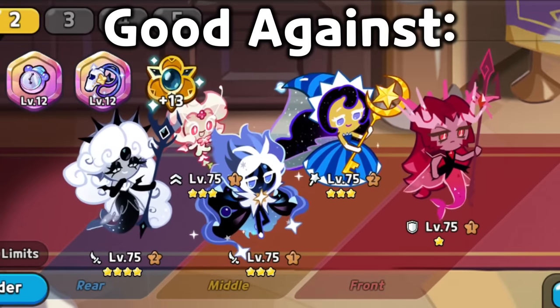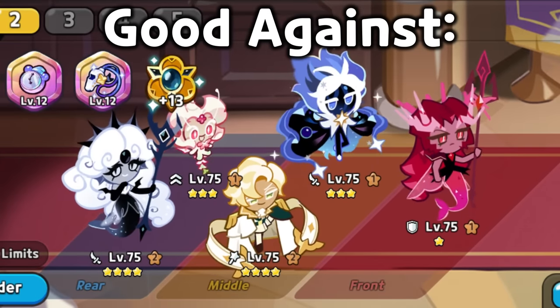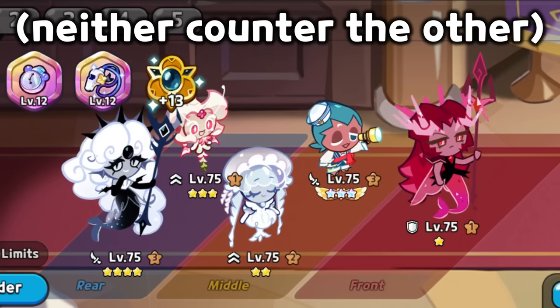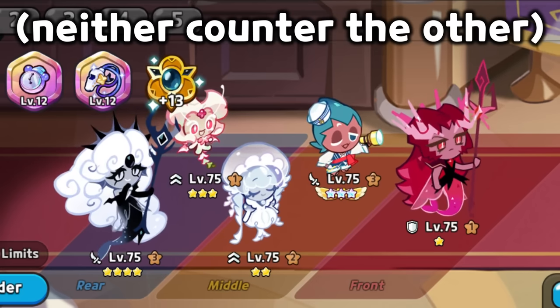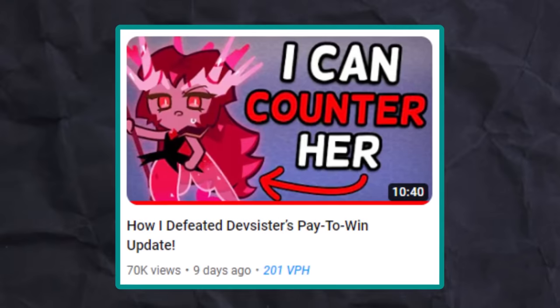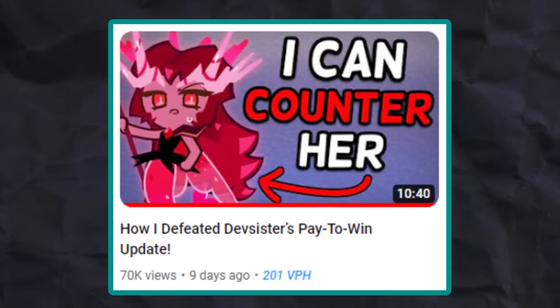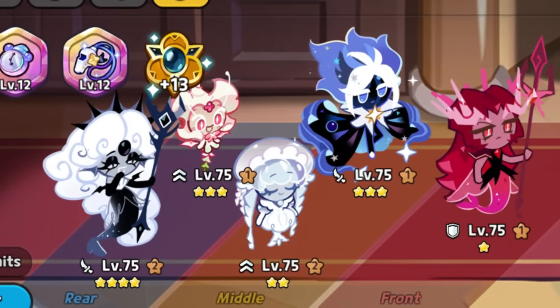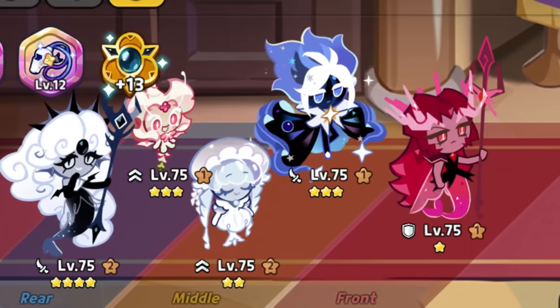The Frill Stardust team is really good against Moonlight Tri-DPS and Cloud-A-Cream Tri-DPS. It's okay against double healers and Sorbet Frill combos — not the best choice, but not the worst either. And it's bad against this mysterious scam comp. So my end goal is to get revenge on Crimson Coral for being pay-to-win by countering her in every way possible. However, using this Frill Stardust team on its own is not enough.